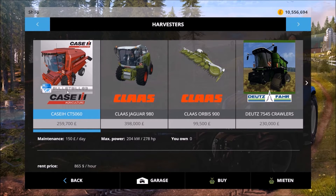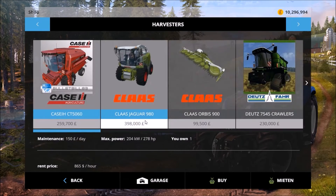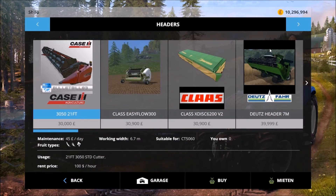It's a Case IH CT5060. It costs 259,700 pounds to buy, 150 pounds maintenance, and 278 horsepower. I believe it's a reskin of the New Holland TC5, and it has a bigger capacity.